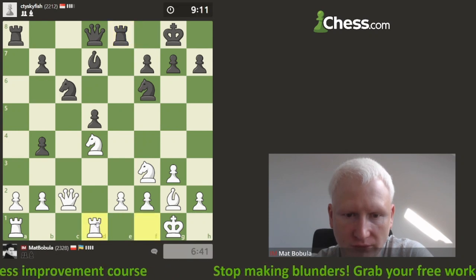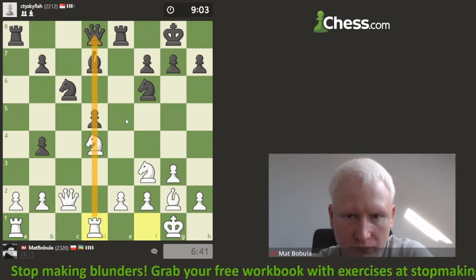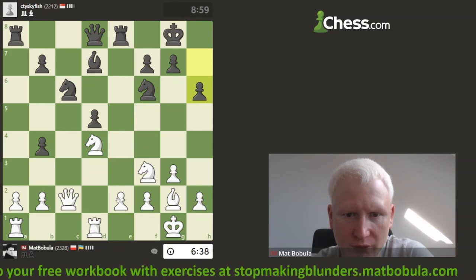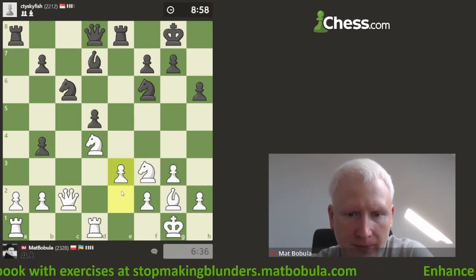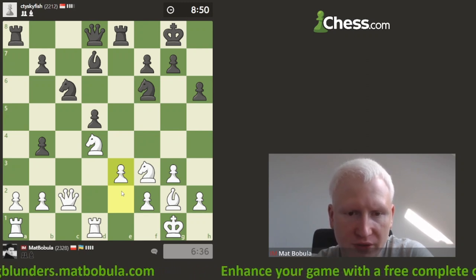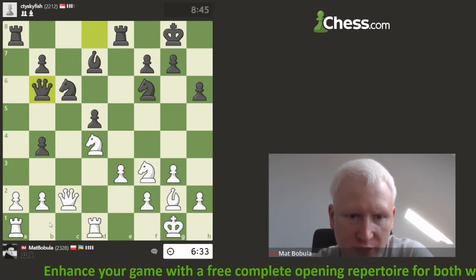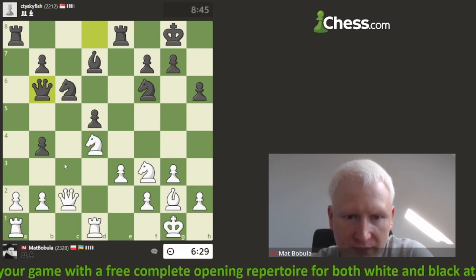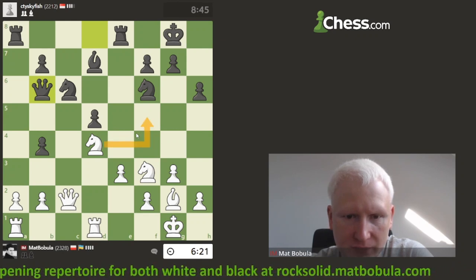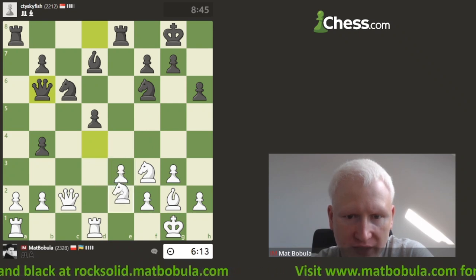I'll just develop my knight first so I can always move it and protect this one. Let's castle. Knight b3 or knight f3 — I don't want to take because it will fix opponent's pawn structure. Knight is protecting this knight. I want to bring the rook. To avoid any problems on the e-file, let's play e3 so I don't need to bother with that. I can move my queen away without worrying about losing that pawn.